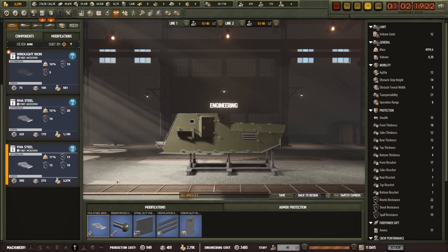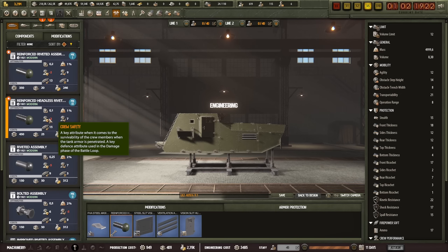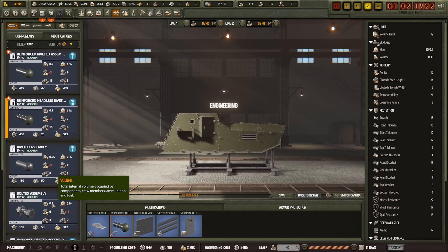This one is using FHA steel, and according to the game, that is Mark III — so that's pretty advanced. When it comes to riveting, they have reinforced headless rivets, which apparently is less safe for the crew than, for example, a bolted assembly. But this thing takes up less volume by a lot compared to that bolted assembly.